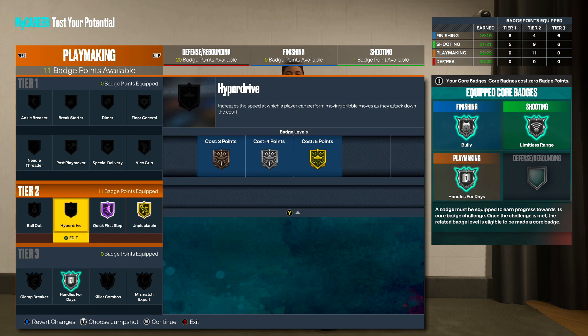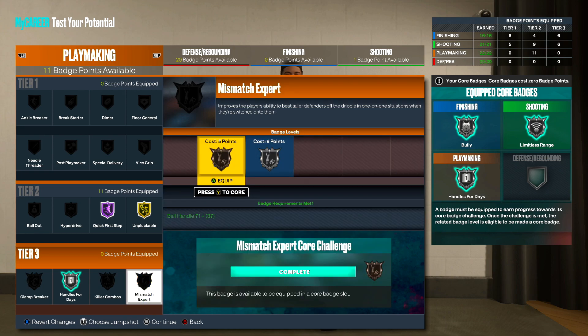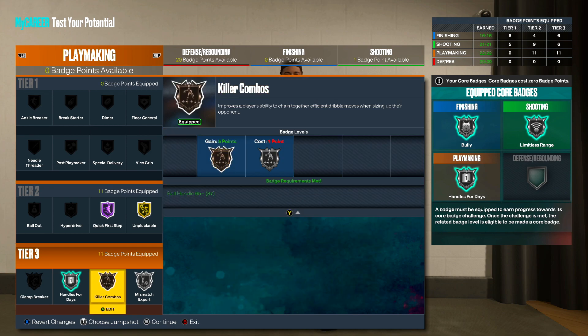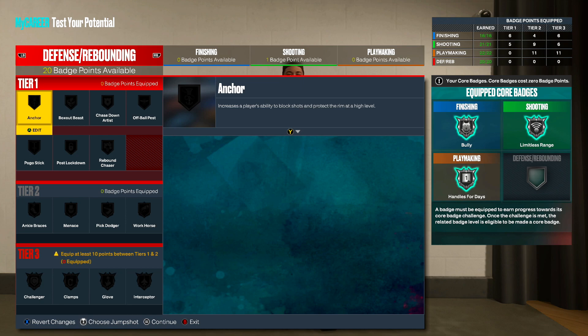Killer Combos improves the player's ability to chain together efficient dribble moves while sizing up their opponent — I got to put that on bronze. Mismatch Expert improves the player's ability to beat a taller defender off the dribble in a one-on-one situation when they're switched onto them — if you're an ISO player, Mismatch Expert is going to be that insane overpowered badge. I think I got to run this on silver. I'd love to run Dimer, Floor General, and Ankle Breaker, but for now we're moving on to the last category — defensive and rebounding badges.